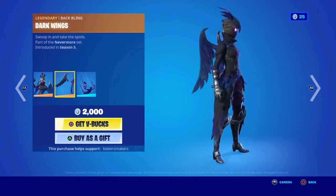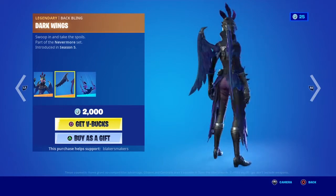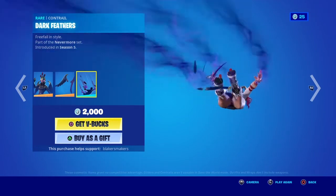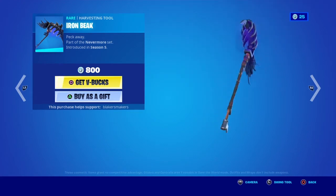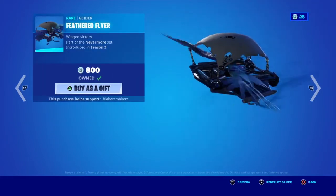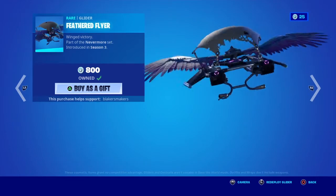The Ravage skin with the Dark Wings back bling. I'm pretty sure this was one of the first skins to actually come with a contrail — so this is the Dark Feathers contrail. The Iron Beak pickaxe. I still can't get over how sick that emote is. The Feathered Flyer glider — long story, I actually bought the Raven skin and the glider but then I refunded the skin, but I still have the glider, so that's why I have this.